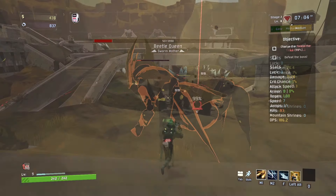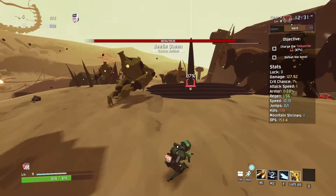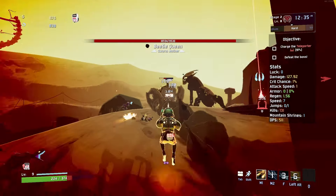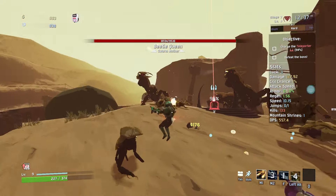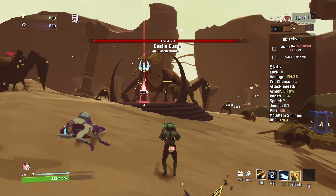Then we went to the second stage, found a Shrine of the Mountain, so we have three Beetle Queens summoning Beetle Guards — as we're a little old Commando with just Chronic Expansion in our inventory. There's been many a time where Commando has been thwarted at Stage 1, at least my Commando, by Beetle Queens.